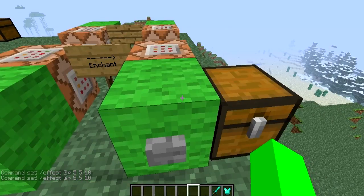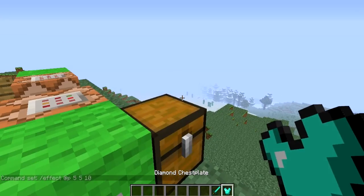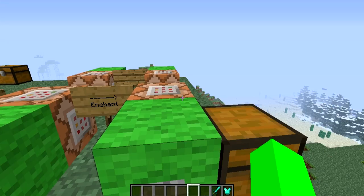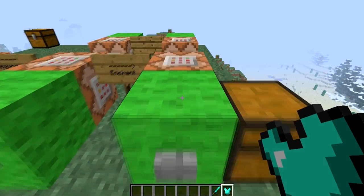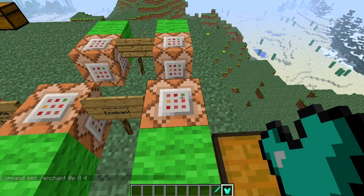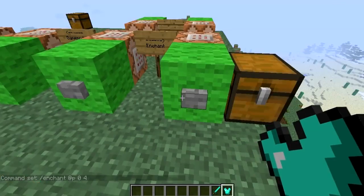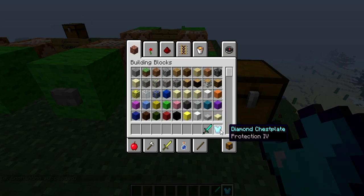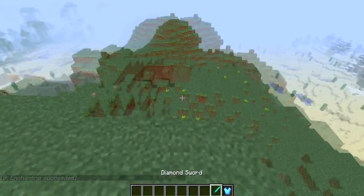Next we have the enchant command. A little FYI: whatever you want to have enchanted has to be in the hotbar of the player. So I'm scrolling through and I have to be on the diamond chestplate if that's what I want to enchant. Here you see backslash enchant at P, then enchantment 0 — which is protection — at level 4, which is the next number. I do have a list of those enchantments in the description. When I hit this it says 'enchanting succeeded' and 'diamond chestplate with Protection IV.'